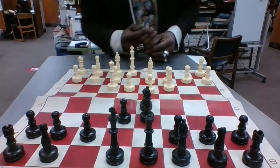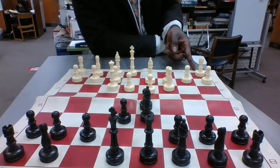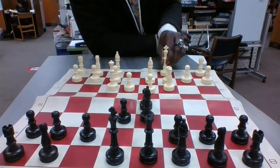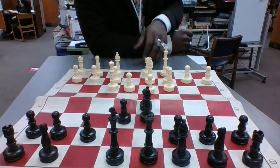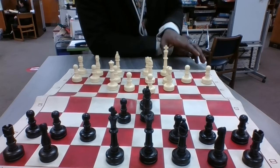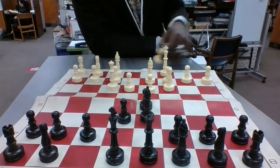On the queen side, if there's open space between this rook and the king, just like the king-side castle, you would simply move the king over two spaces and then switch the rook over to the right side of the king. This is the queen-side castle. So you can castle both ways.